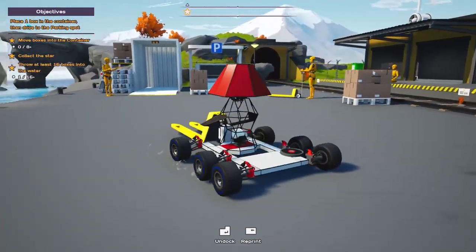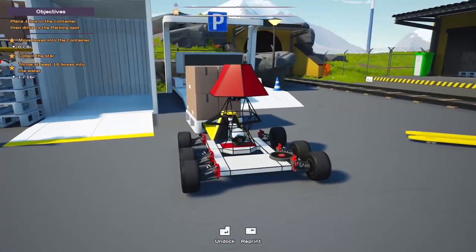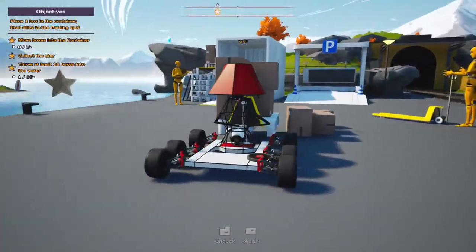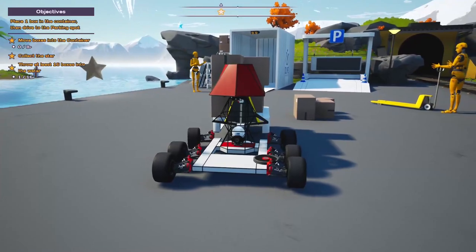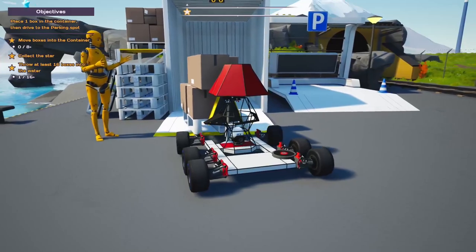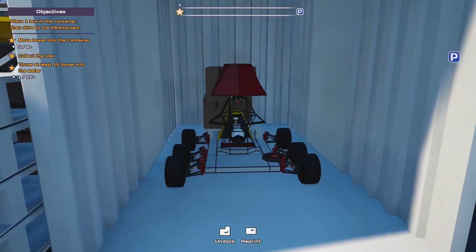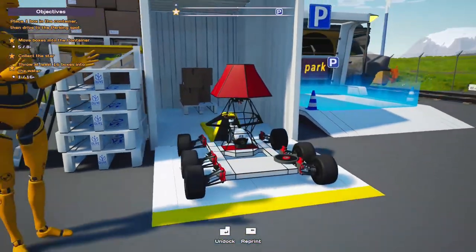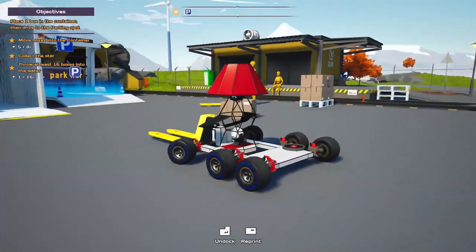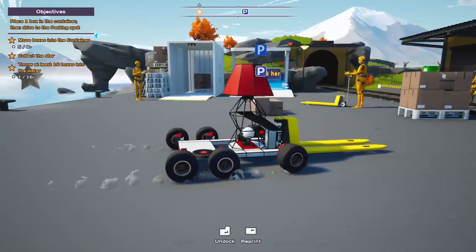Now let's try to move these boxes into our container. Whoa — I lost some boxes, oh well. We can push those into the water or something. I gotta take it slow. Put it down — look at that, lamp sanitar for the win! Let's go ahead and push these boxes into the water now.